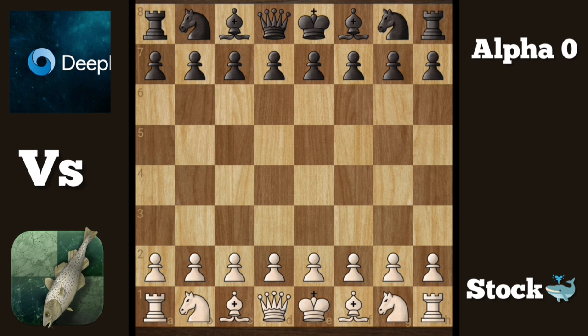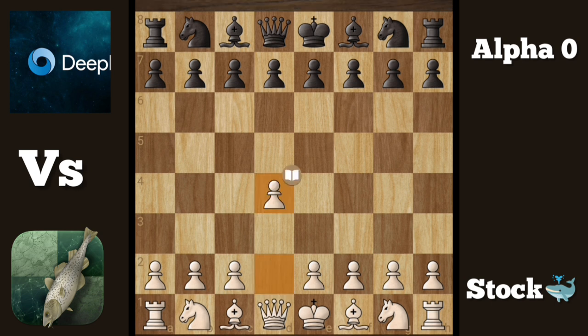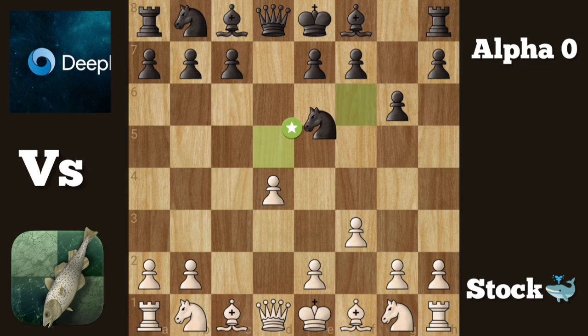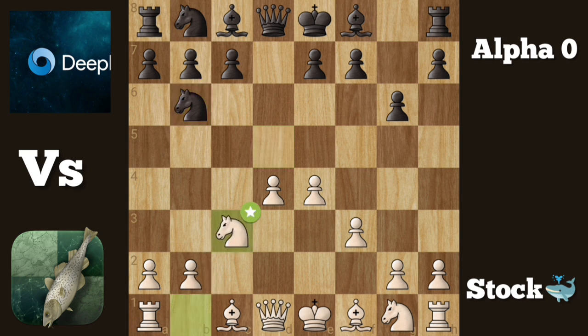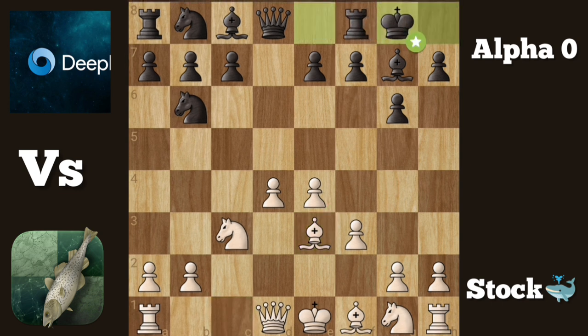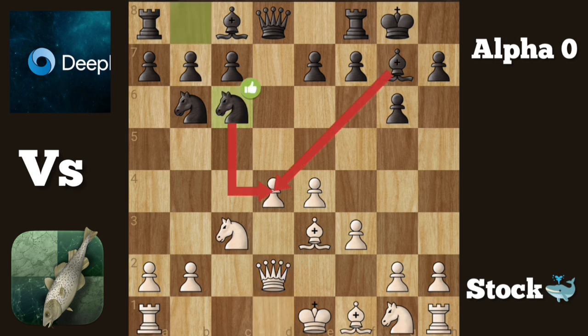D4. Knight F6. C4. G6. F3. D5. C takes D5. Knight takes D5. E4. Knight B6. Knight C3. Bishop G7. Bishop E3. Castle. Queen D2. Knight C6. Castle.